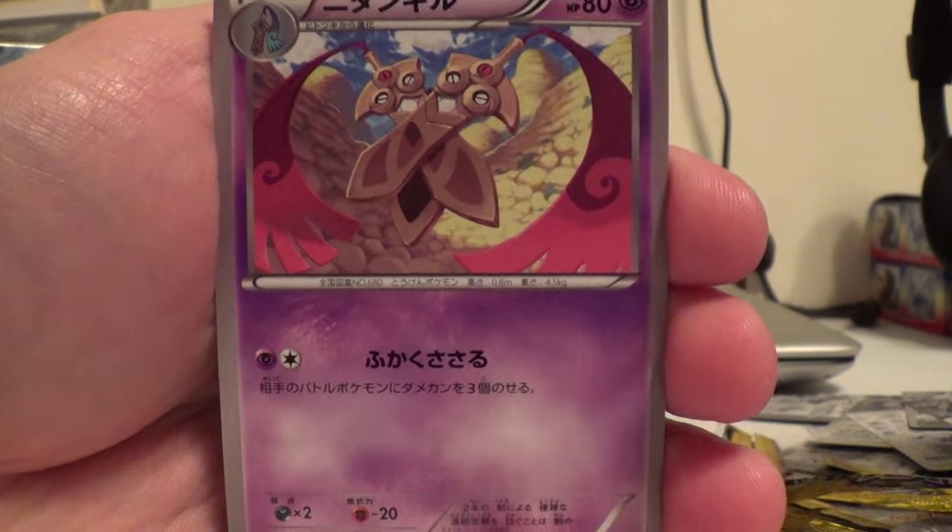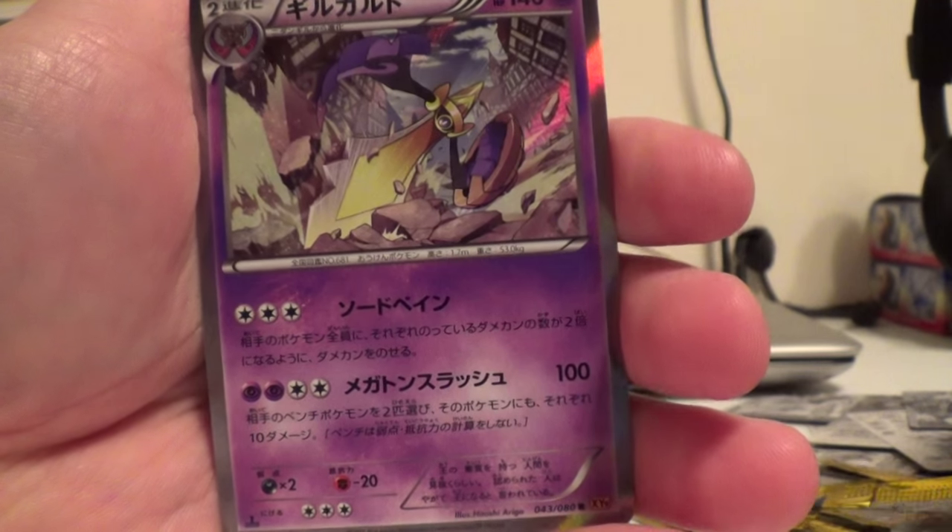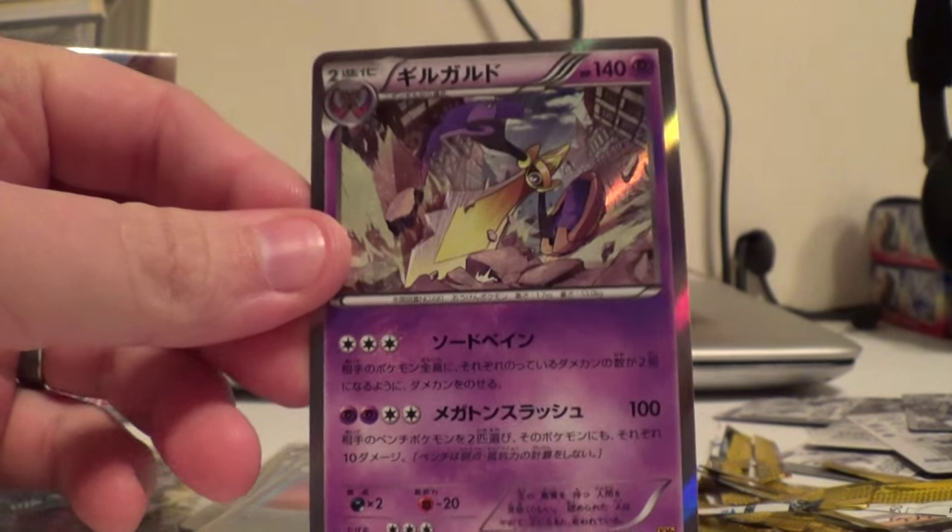Psychic Aether maybe, Honedge, Ducklett, Durant, and Edge Slash. Very nice.